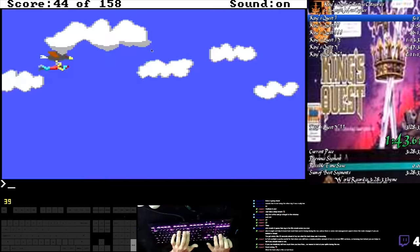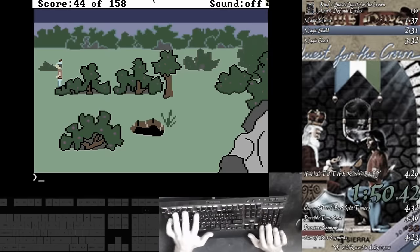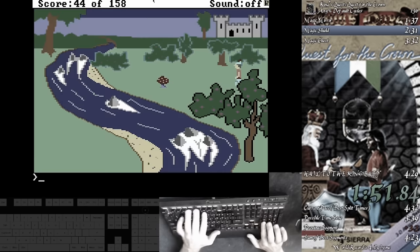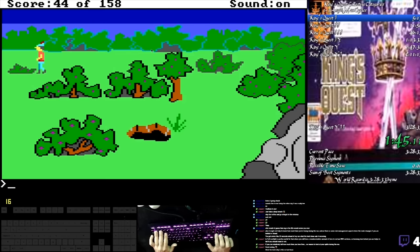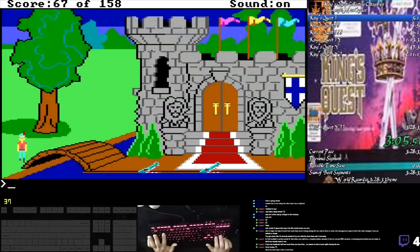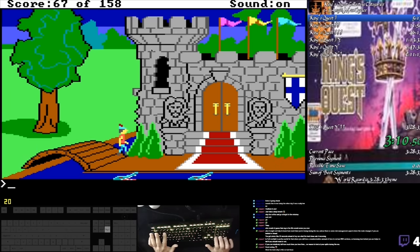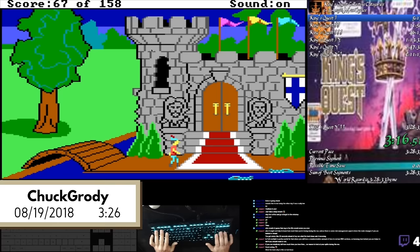Chuck misses the first eagle and has to cycle the screen a few times before getting his second chance. At the mushroom, in the previous run he had to YOLO the mushroom zip, relying on reflexes to stop before rushing into the deadly river. Here, Chuck's found a more reliable zip setup. On the way back to the castle, Chuck nails the zip over the bridge — and the 4 minute barrier had been devastated: a final time of 3 minutes and 26 seconds.